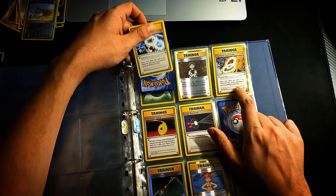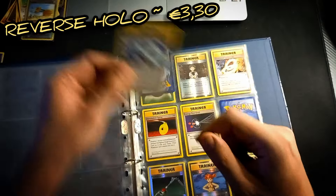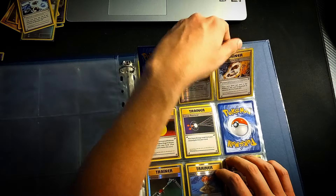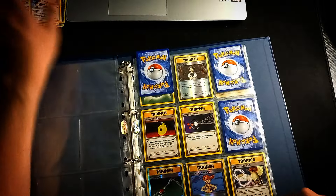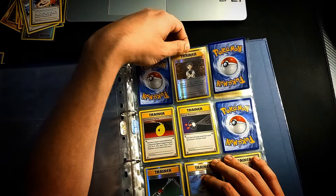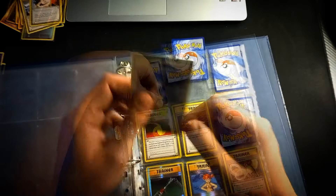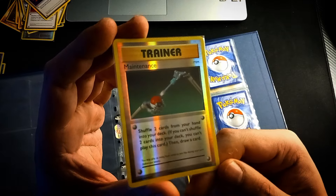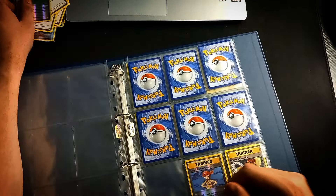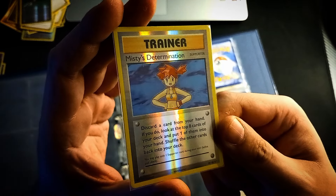Some cool trainer cards here. The Spirit Link cards are currently fairly expensive, especially in reverse holographic. I'm just going to put them up for sale — I want a fair price, I'm trying to make a profit but I'm not price gouging. I still don't mind having them in the collection a bit longer. I'm also still debating whether to start a store.